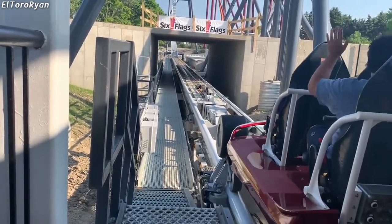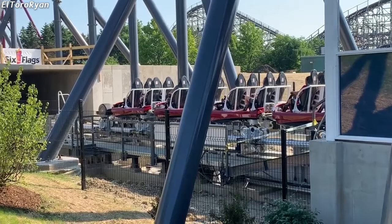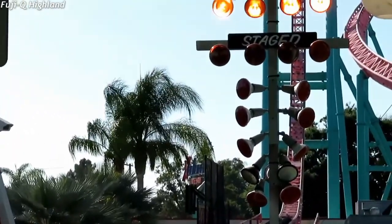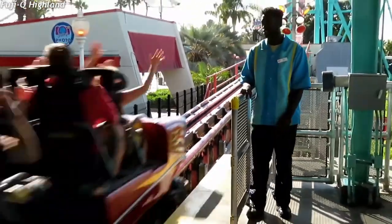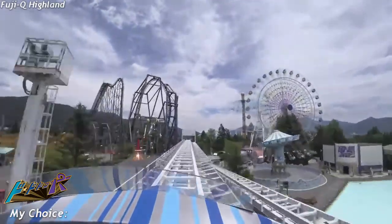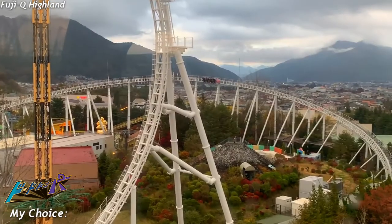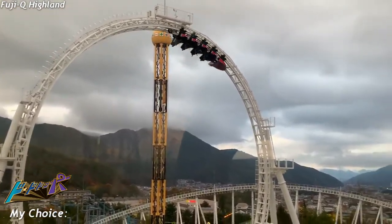The single launch category is a tough one to fill. A lot of modern launch coasters fall into the multi-launch category for booster launches midway through. Eventually I hit a gold mine — the Intimate Accelerator Coasters are all singular launch coasters, but I decided to go big with just the launch philosophy and went with Dododompa. Dododompa is the world's fastest accelerating coaster, from 0 to 116 miles per hour in 1.6 seconds. SNS also added a vertical loop in 2017 after the ride had been open for 17 years. This coaster is still an all-star today.